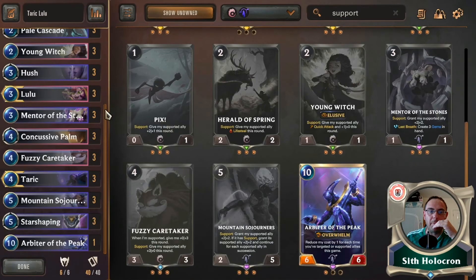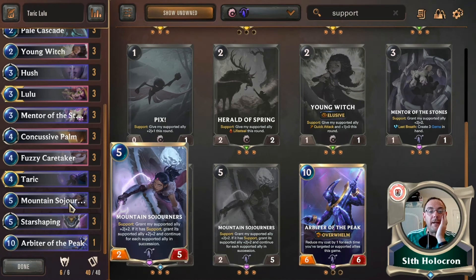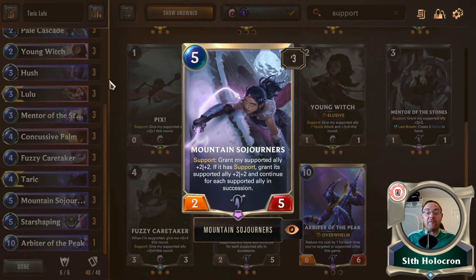Because there are so many cards in this deck — if we go back up to the top, we're nearly on an even split. Mentor of the Stones, Mountain Sojourners, Fuzzy Caretaker — are such good cards that technically you could go with Shen or Zed and just add these cards in as your Targon splash. You should certainly do that. But this young lady — wow. For five mana she's only got two power, but she has five health. And then when you support it, the granted ally gets plus two plus two. If it has support, granted supported ally plus two plus two, and continues for each supported ally in succession. Nearly everything in my deck has got supports — that's pretty damn good.